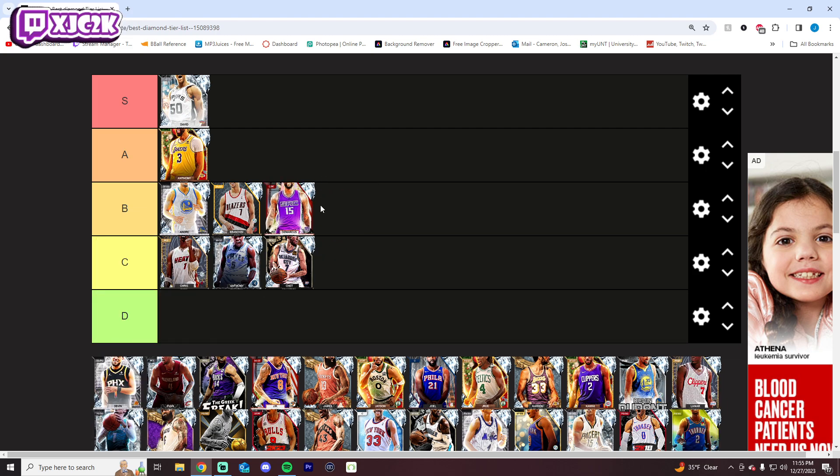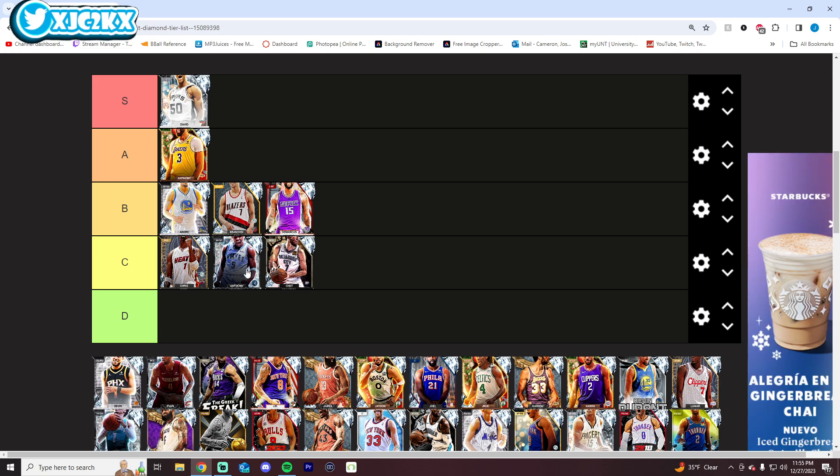I'm also putting Boogie in B because I actually think he's really solid. Despite not being the greatest defender, he's a pretty solid defender with Hof Intimidator, Flexible Releaser, and Enforcer, as well as most of the key gold badges. Offensively I like the card — he can attack off the dribble pretty well, he's got pretty good size at the 4, not awful size at the 5, and the playmaking isn't bad either. I like his release. I think B tier is very fair.